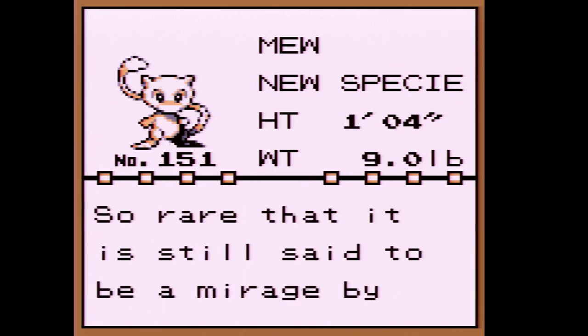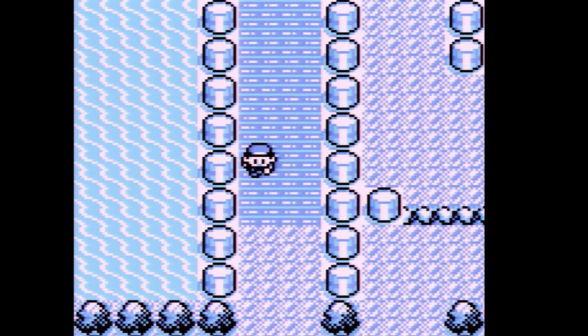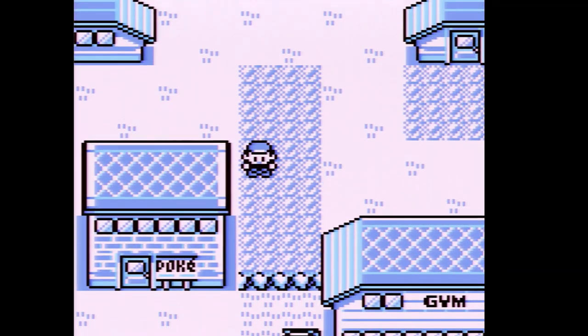Mew is a new species, so rare it's still said to be a mirage by many experts. Only a few people have seen it worldwide. We're not going to give it a nickname. We've caught Mew — now let's go to the Pokémon Center.